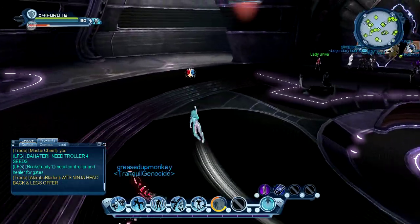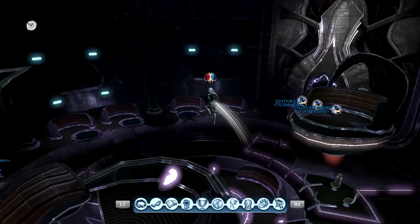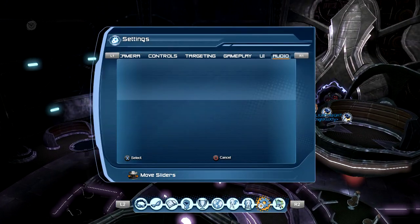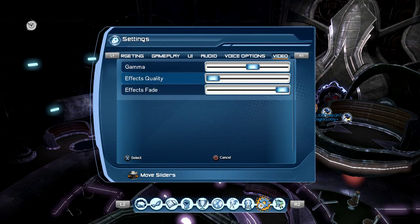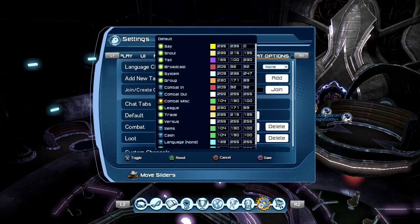You can also add a Versus chat channel. Some people don't know about it but there is a Versus chat channel. I have it on but I've never seen anybody write anything in it — I don't know if it's for heroes and villains to talk. I'll show you Versus. Those numbers appear to just be for the color of the text when it shows up.